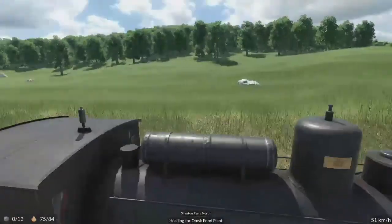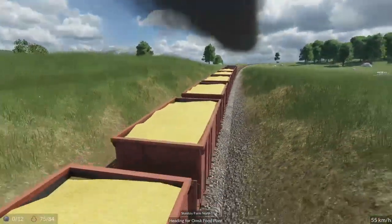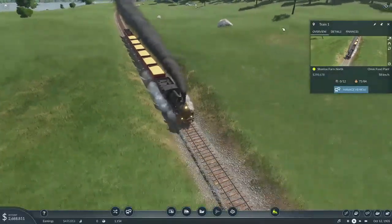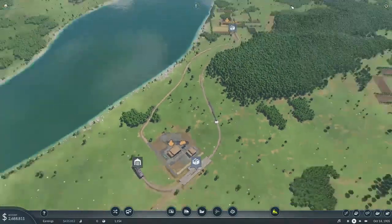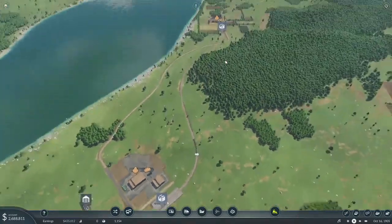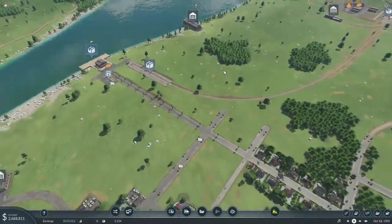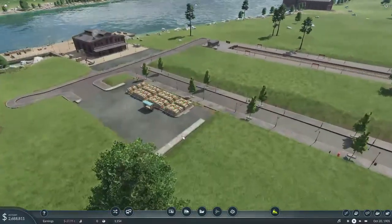This seems to be going pretty well right now. We can't quite fill it up, which tells me we're able to get the maximum amount we can possibly get from that farm. But I think this train would be more profitable if we could fill it up all the way, so I'm thinking we should do something about that. Before we do that though, we've got a problem here — this is overfilled.